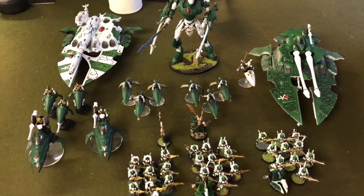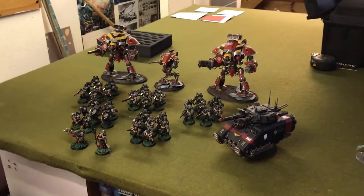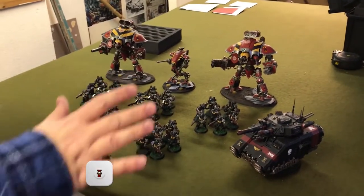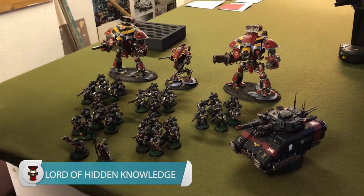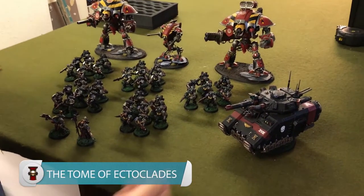Let's take you over to the Death Watch. So we brought mostly Death Watch — about 1,300 points of Death Watch versus 1,200 points of Knights. We've got a Repulsor Executioner. He's been doing pretty well in recent games, though he did die against the Eldar. The first game I played against you with him he did very well, and then my Eldar realised what he can do and decided he's not doing it anymore.